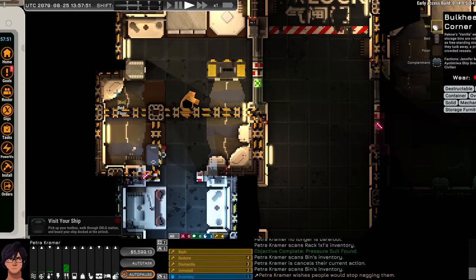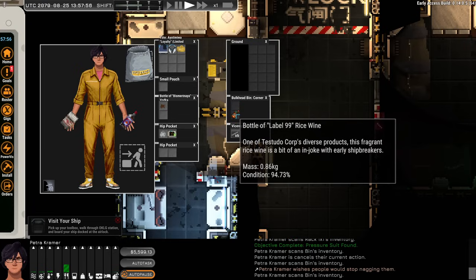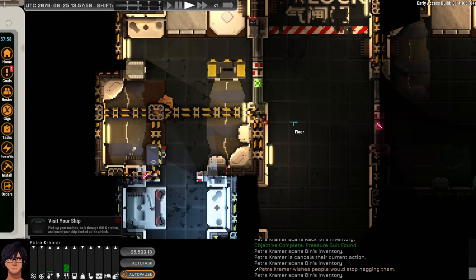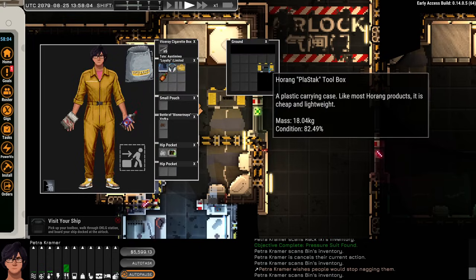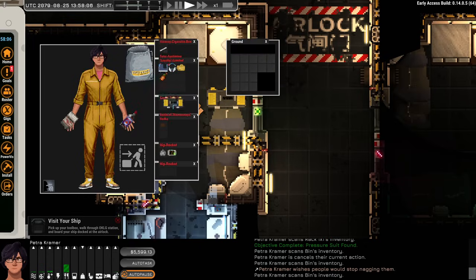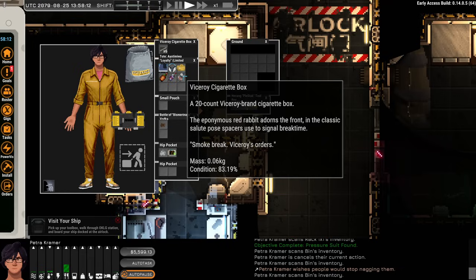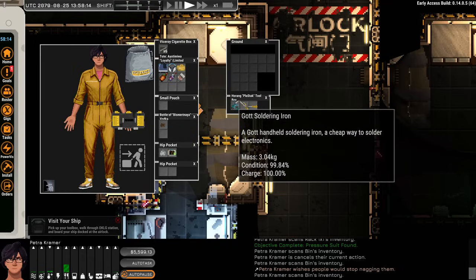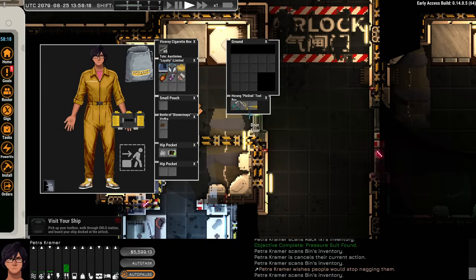Another corner bin has a Viceroy cigarette box and a bottle of label 99 rice wine. There's also a toolbox on the floor — I want to bring this with us. I can't fit it in the backpack, so I'll hold it in hand. The toolbox contains a soldering iron, a hacksaw, and a screwdriver. We're going to pop out of our room now.